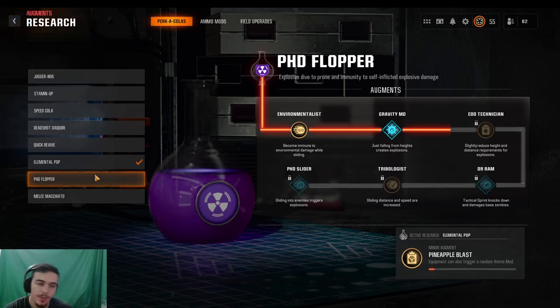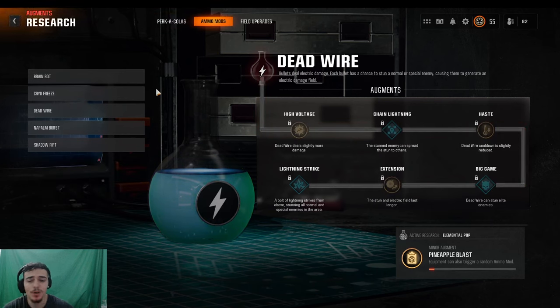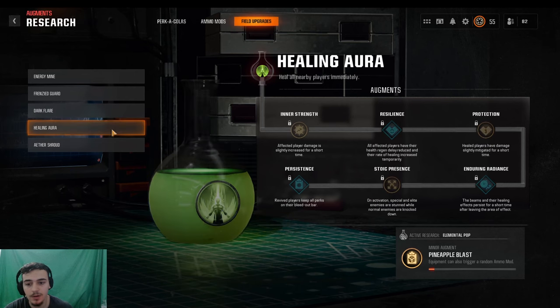For PhD Flopper, probably just get the slide speed boost and that's basically it. For ammo mods, I'm not really going to be using them because they take away from headshot kills. If you're going to use one, I'd probably use Napalm Burst — it's very good against special and elite zombies. The reason I don't like running ammo mods is because they take away headshots: for example, a Brain Rot kill won't count as a headshot.